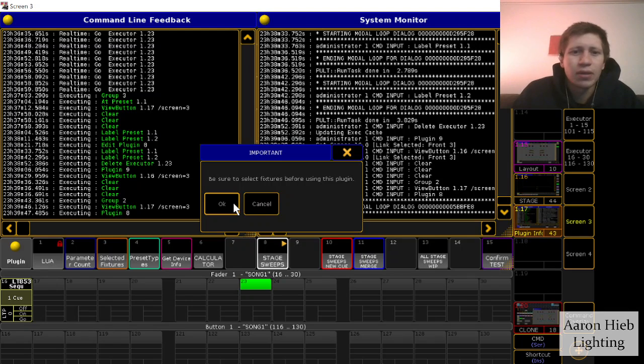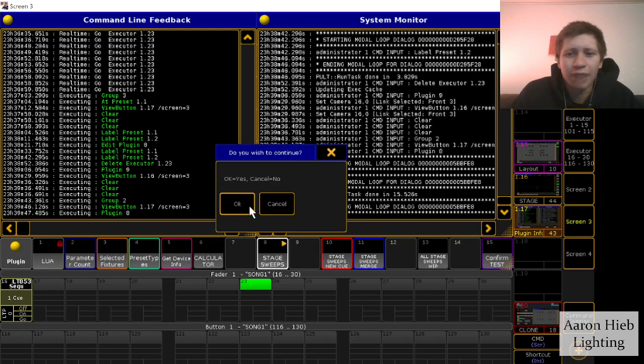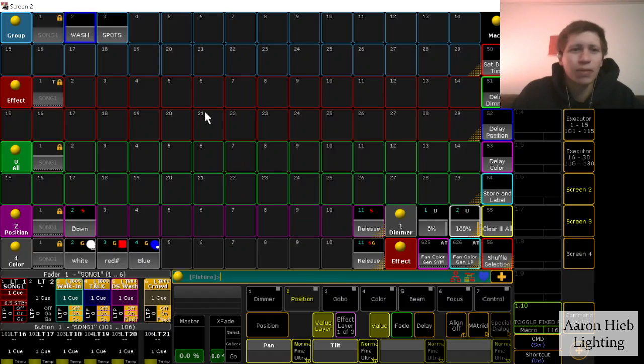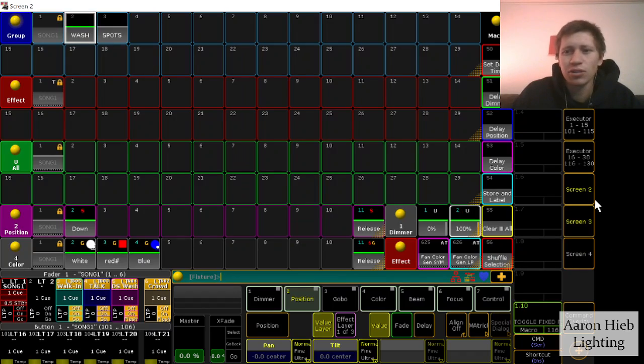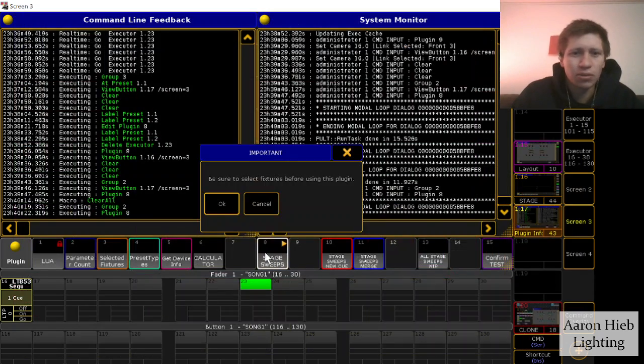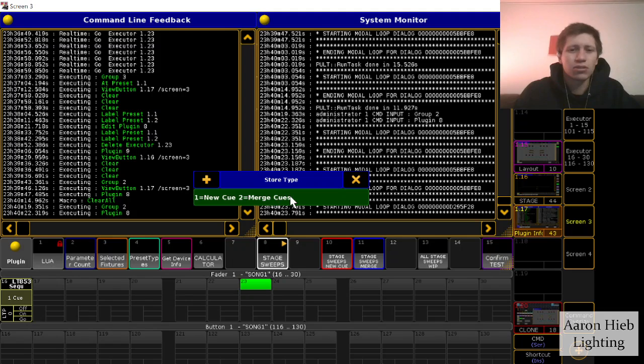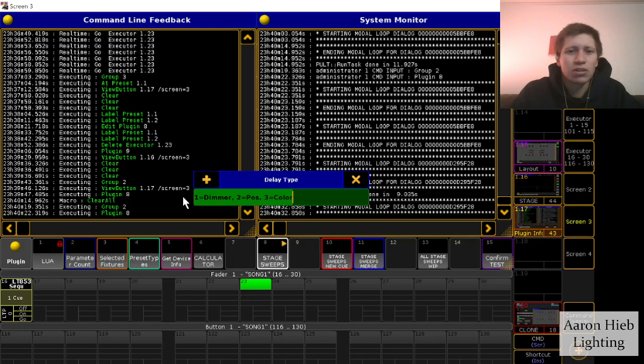So we'll hit okay because we have fixtures selected. Then it'll ask us if we wish to continue. I put this in because I will often forget to make a selection and need to cancel out. So we'll go back, make a selection with our washes, run the plugin, hit okay, and it'll ask us if we want to create a new cue or if we want to merge cues.